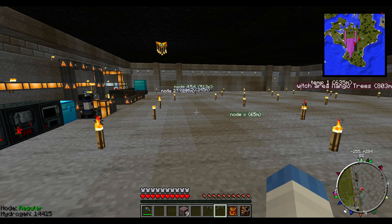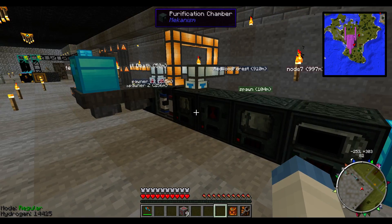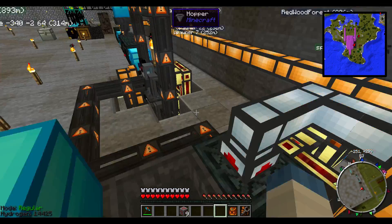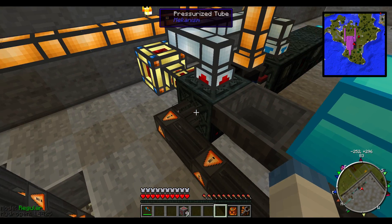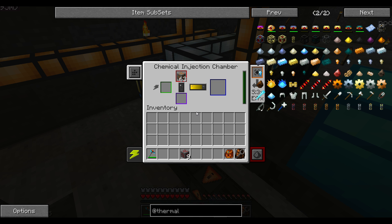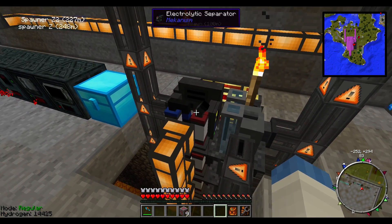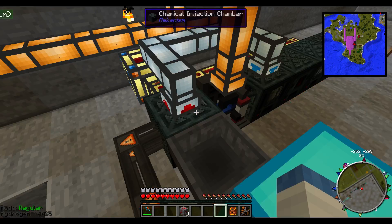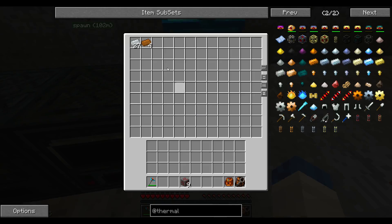This system here requires brine, and brine — this is the four times ore doubling. I put a stack of copper in the hopper, the hopper fed it into the machine, the machine had whatever chemical is produced by this machine in combination with this machine, and it processed one block into four ingots. This is just a test of the system before I added this other system.